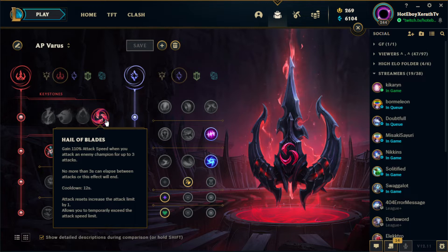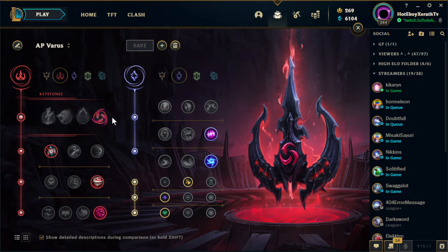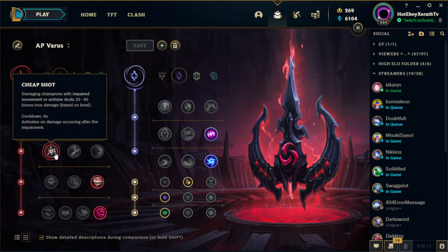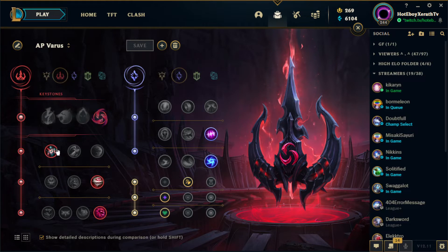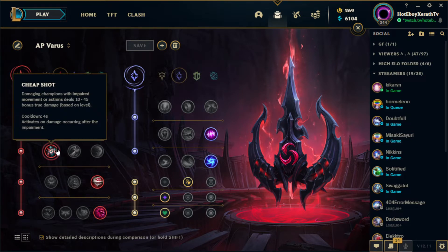The goal is to apply the stacks as fast as possible so we can proc them. For our next rune, we are running Cheap Shot. The other rune you can possibly run is Taste of Blood — it's a really nice sustain in the early game since we do struggle a bit early. It's a nice way to stay healthy in lane, or you can run Cheap Shot if you want as much damage as possible. Your E and your ultimate both apply Cheap Shot, so they're easy to proc in laning phase.